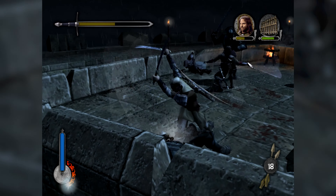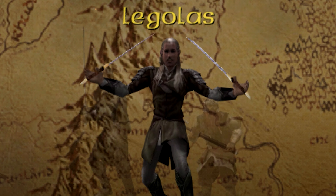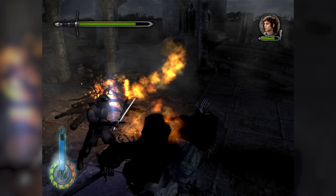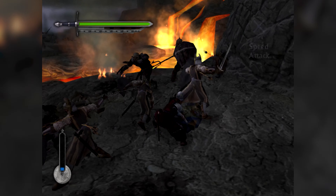The Two Towers is a hack-and-slash action game played from a third-person perspective. The game allows players to play as Aragorn, Legolas, and Gimli. The only level in which this isn't the case is at Weathertop, where only Aragorn is playable. A Seal Door can also be unlocked as a bonus.